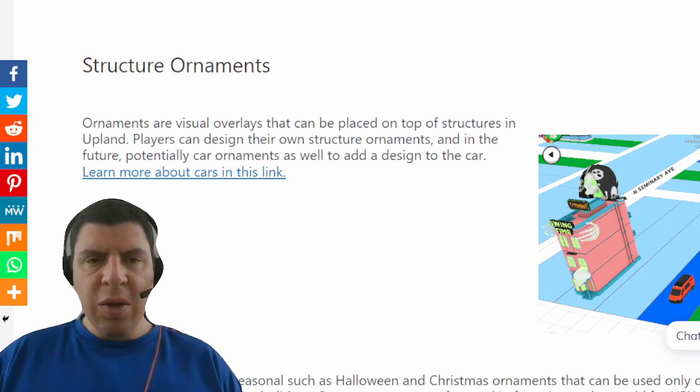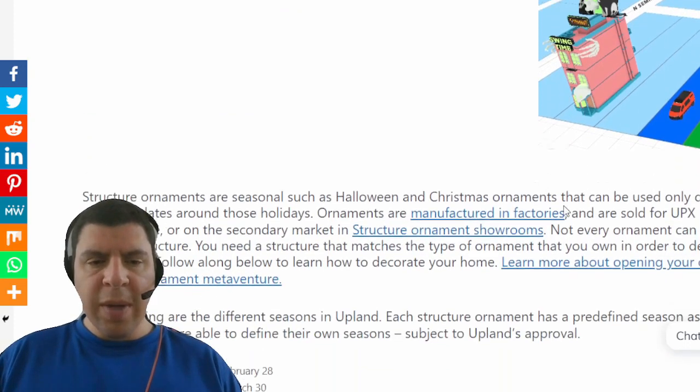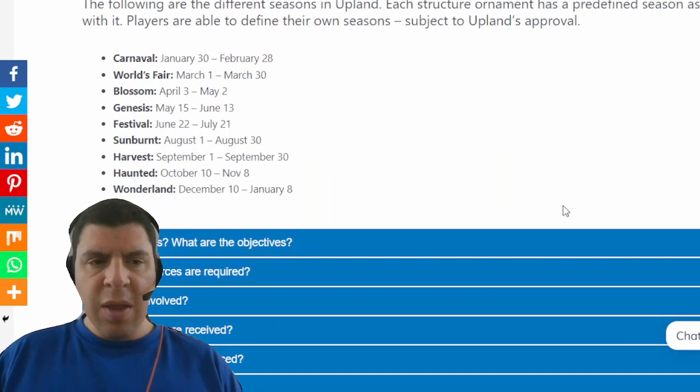Here on the Upland Guide website, you can learn everything about structure ornaments, and we can also see here the list of the nine different seasons within Upland.